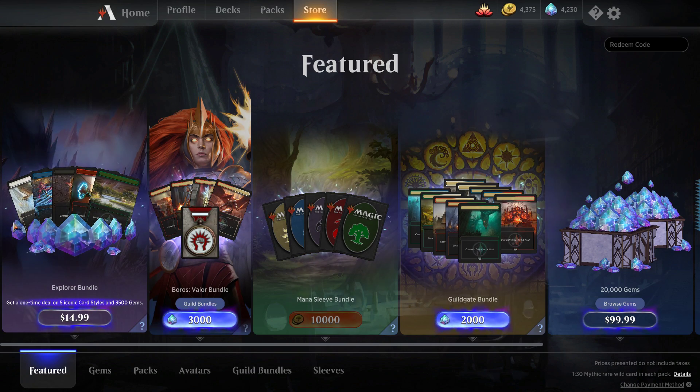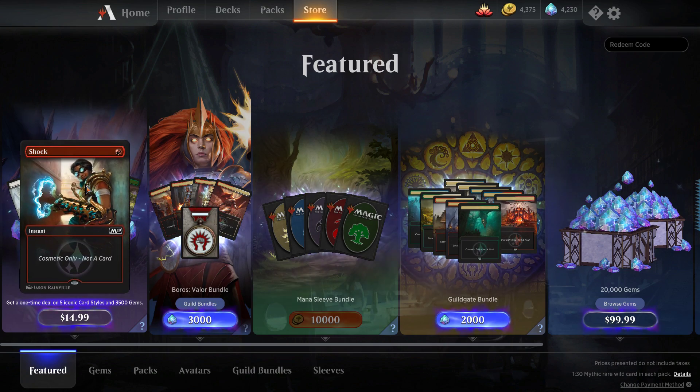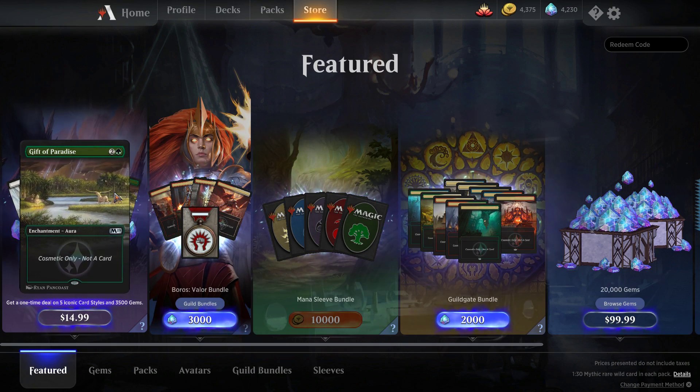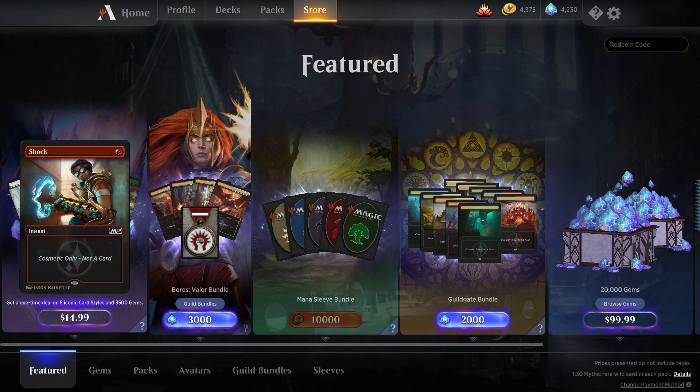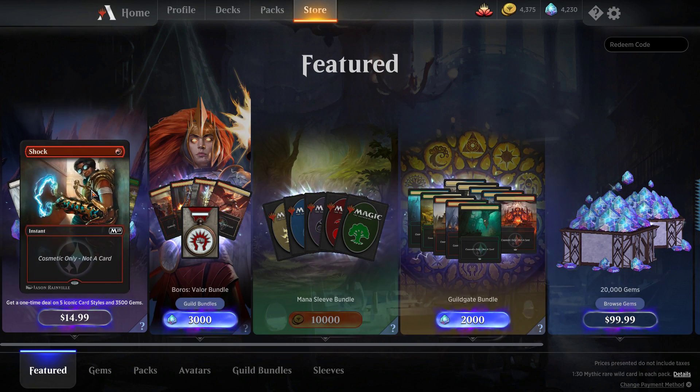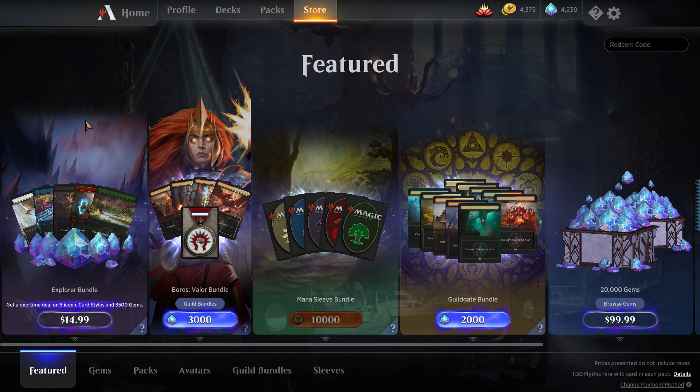The Explorer bundle requires you to spend $15 to get these card styles. If you go into your collection and try to purchase these card styles alone for gems, it will tell you sorry, you gotta buy the bundle. So if you're a free-to-player, you literally cannot get a Shock style, a Healer's Hawk style, or a Negate style. That's definitely some bad news right off the bat.